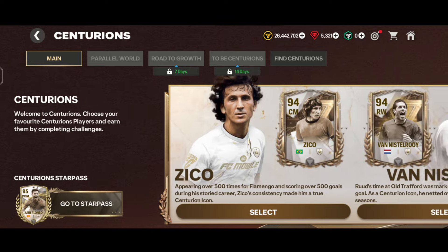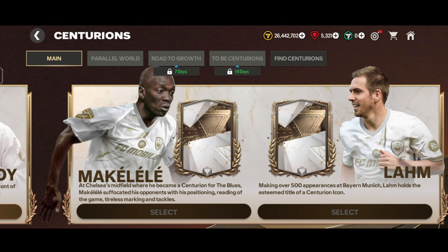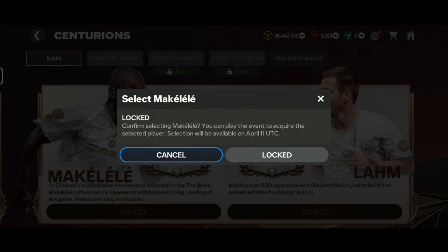In the main chapter, we are given a choice of 2 cards: the 98-rated CAM Zico and the 94-rated right wing Van Nistelrooy. In the live stream, Zico was a CAM card and Van was a striker's card, but after the update, Zico is in the Centurion position and Van is at right wing. I've selected Van in my second account and I'm going to select Zico in my main account to give you a review in an upcoming episode.